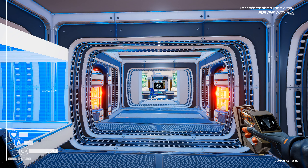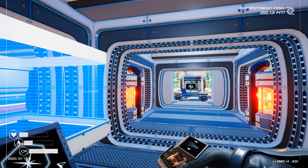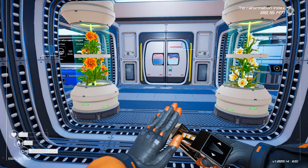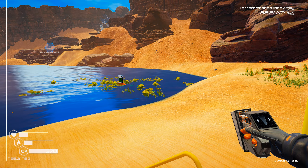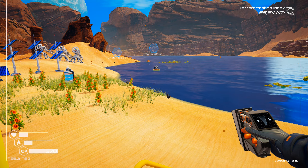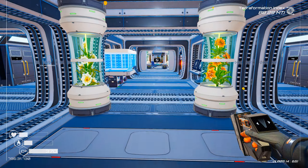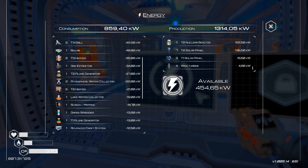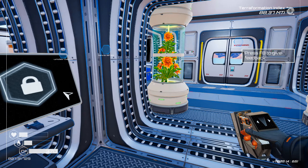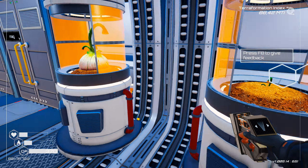Hello, welcome back to the Mad Max channel. In the previous episode we successfully figured out what to do with algae — once you get to the stage where you have plants, pay attention to the algae growing underneath. We also did the power converter thing where we reached more power, which is fantastic.